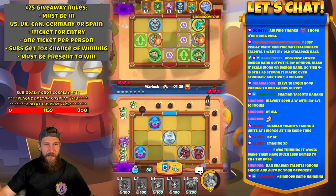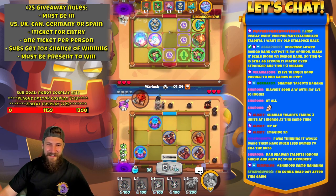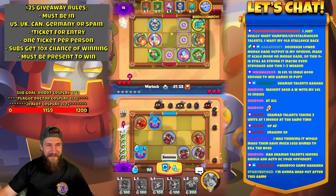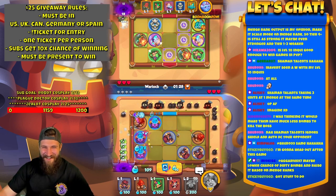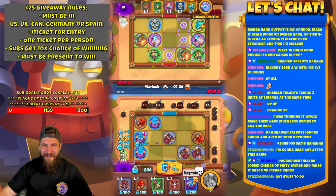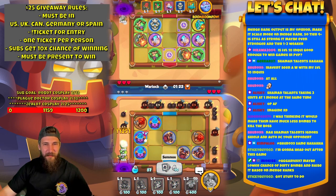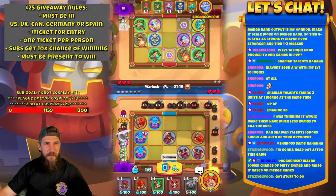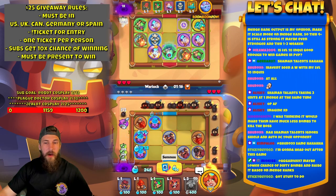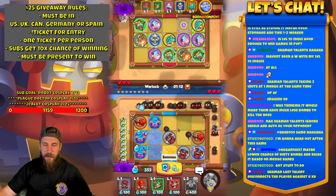Haven't seen a W with my level 10 Inquisitor at all? Really? Man, that sucks. Go to 11. Thinking it would make them have much less bombs to kill the boss — not really, not really.